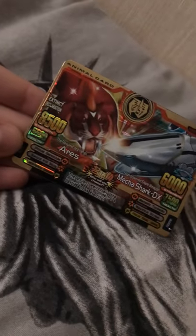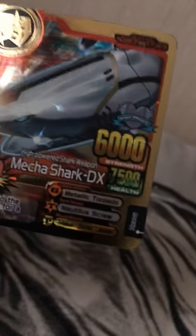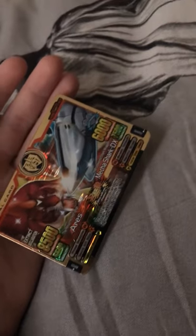Hello, and today I am going to be showing my Animal Kaiser collection of cards — very small and very cool. First we have a gold Mechashark and Aries dueling card. This is a very cool card as Aries has extreme declaration. It is a Vakati beast, and Mechashark DX has iron heart. This is evolution 6 — very cool golden Mechashark DX.